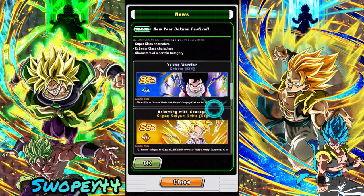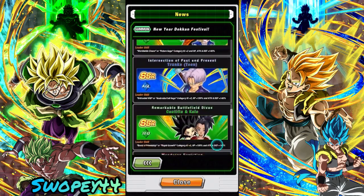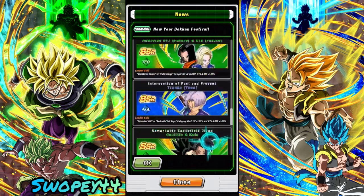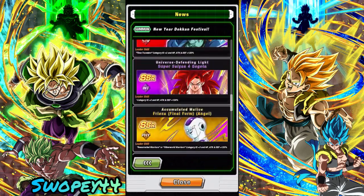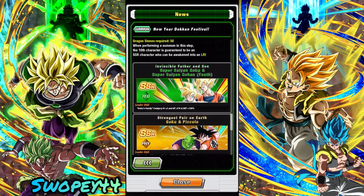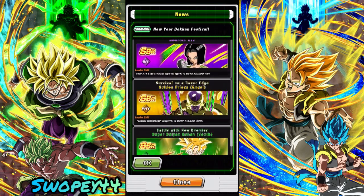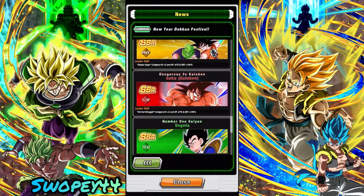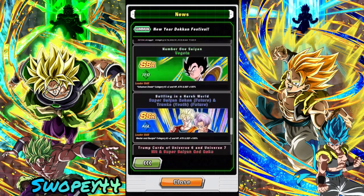Step four features the newest Dokkan Fests from 2022 — a lot of these are also 2021 characters. We can still use Raditz; I don't have Raditz so that'd probably be a decent pull even though he's not the craziest. Then the last step gives another guaranteed LR from the newer LRs — some decent picks in here. I can definitely pick up LR God Goku and Hit since I don't have them yet. I also don't have INT 17 in Universe 7.